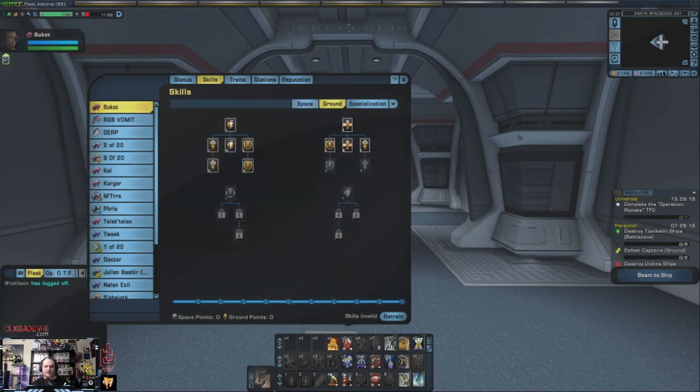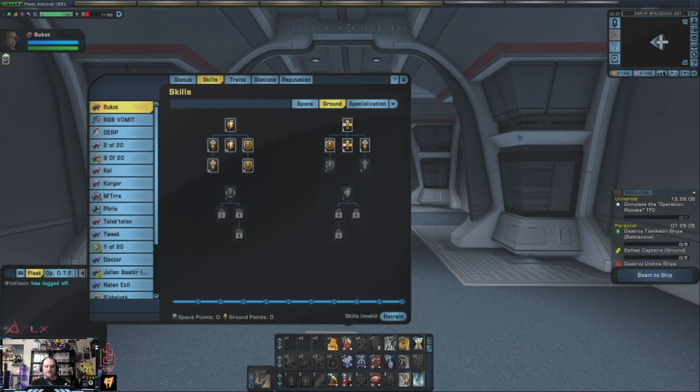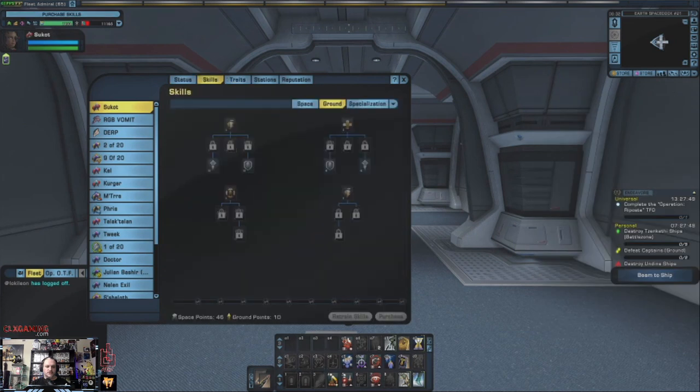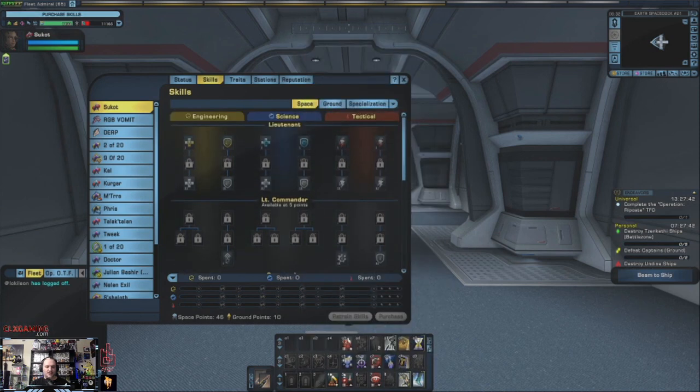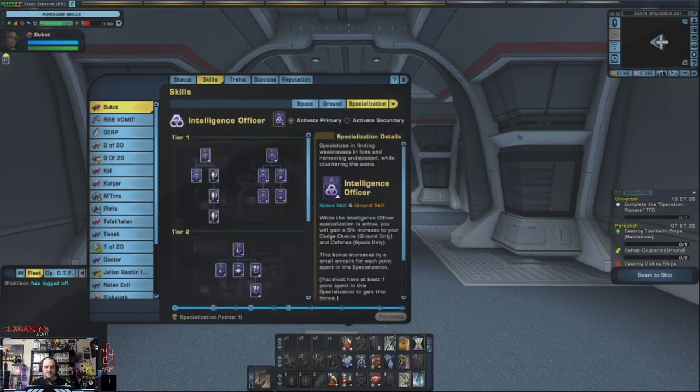Just like I mentioned in the last video, you have your skills that you'll have to assign. If you realize you made a mistake and wanted to select different options, you can always retrain your skills and it does not cost anything. You may lose one or two ground abilities during that time, but all you have to do is go back through and reselect everything. When you hit retrain it resets both ground and space, but it does not reset your specializations — we'll go through those in a minute.